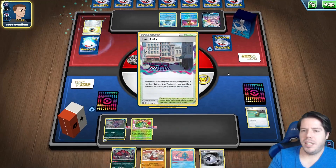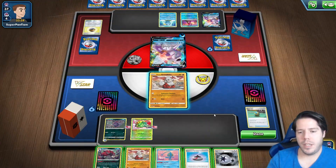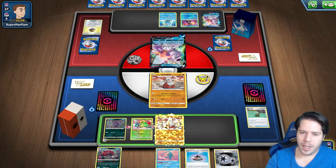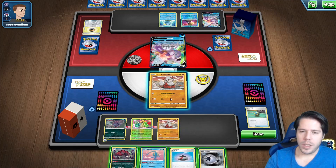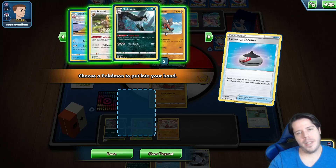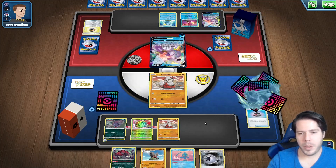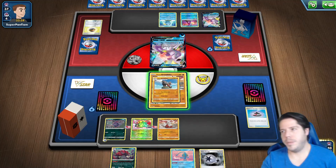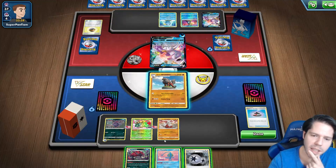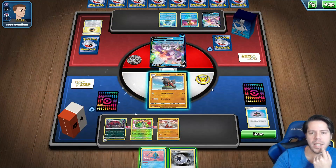Lost City — oh, that is actually really cool for them. Losing the Hisui Arcanine to the Lost Zone instead of the discard pile will be a problem though, so much so that it's probably going to be game-ending.